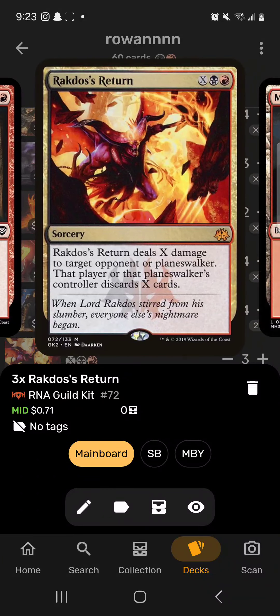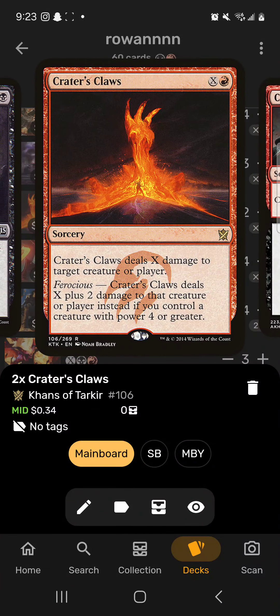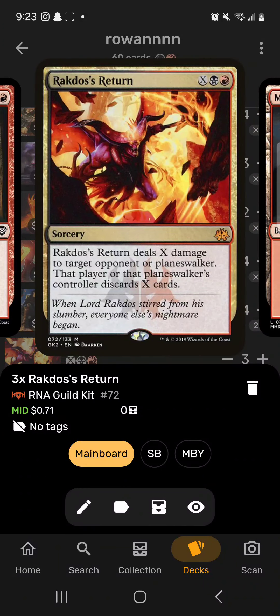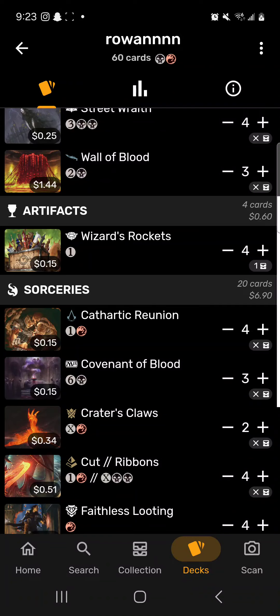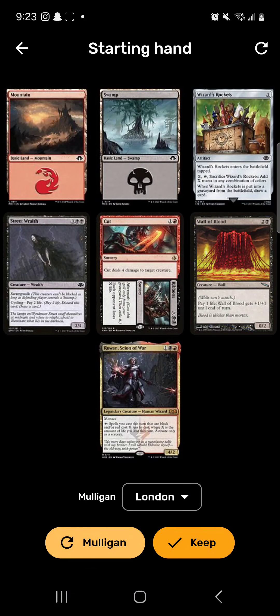Rakdos's Return is the halfway option — you don't want to go all out, so you pay like seven life and your opponent has zero cards in hand, basically losing the game. Mountains and Swamps for lands. Overall pretty simple: get out Rowan, win the game. This is literally the perfect hand. Wizards Rockets tapped, Street Wraith cycle losing two life. Cut something, go to turn three.